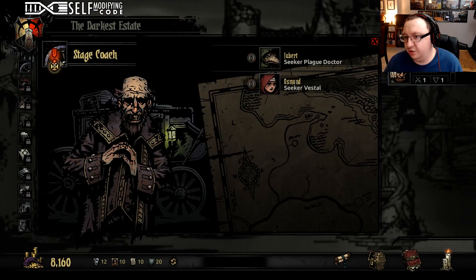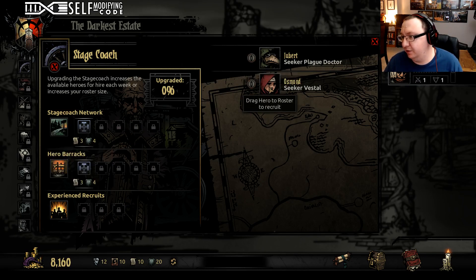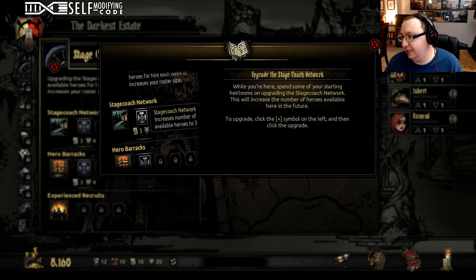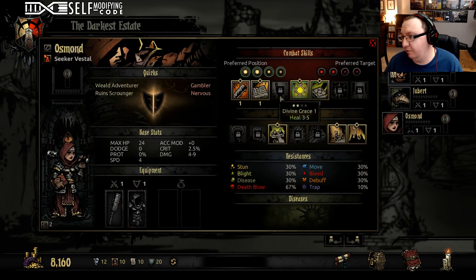This is your stagecoach — this is your lifeblood in the early game. It starts with a base of giving you two new heroes. They don't cost anything to recruit. You're usually going to take everyone you can. Normally you would look at what kind of negative traits and positive traits they had, but this early in the game it doesn't matter how awful they are — we're taking them.